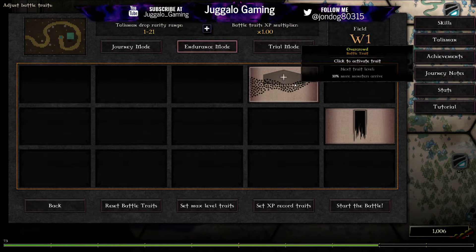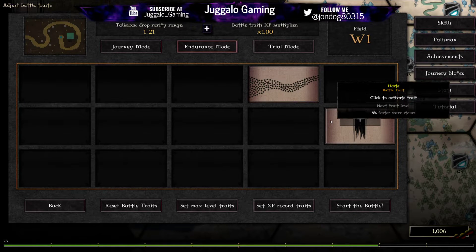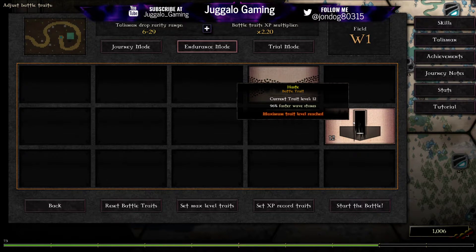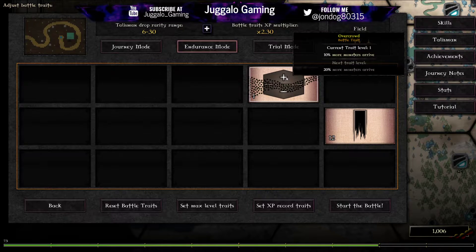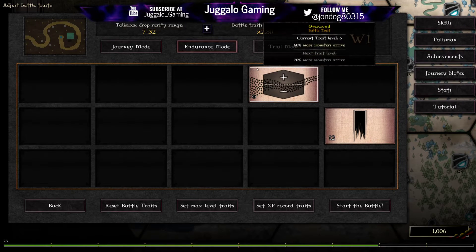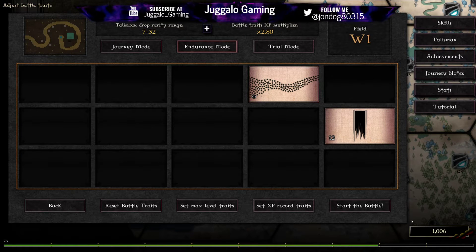I've only picked up two of the battle traits so far — overcrowded and haste. Haste does really nothing, it just makes the wave stones come a little faster. But this does help, and I think I'm only going to have that at six, so we'll run a six and a twelve.